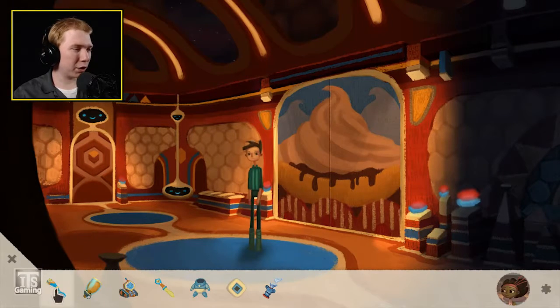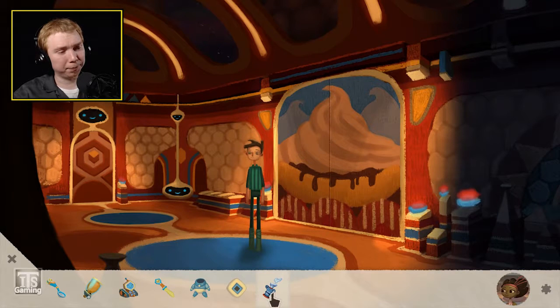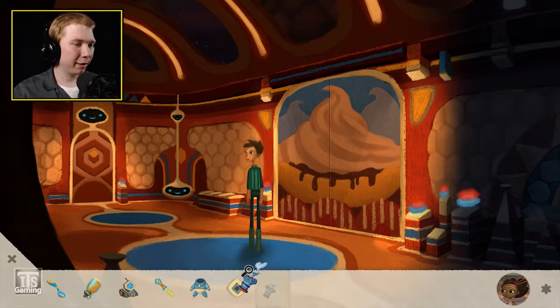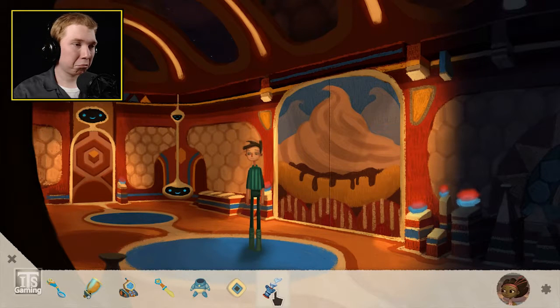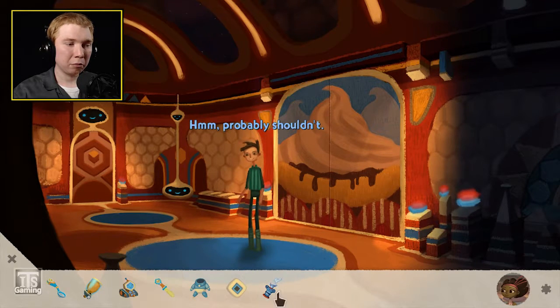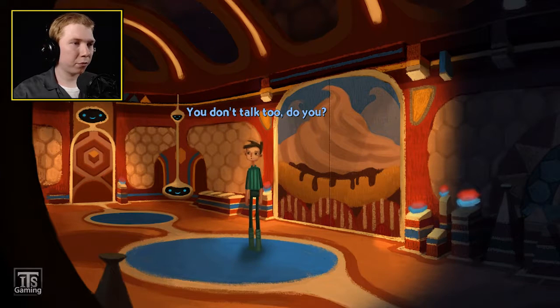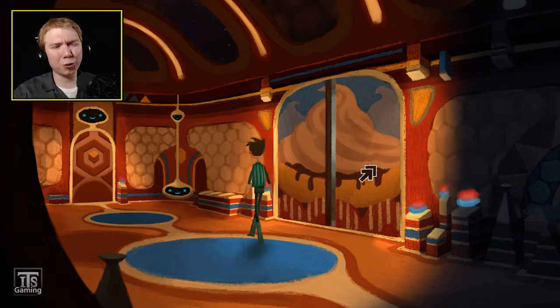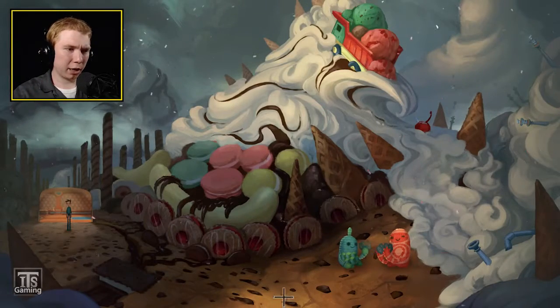I don't think that actually helped us at all. We did get the whipped cream gun. Let's try using it on some stuff. 'I'm saving my cream for a matter of life and death.' 'Not unless I have something to say.' I don't think there's anything else in this room, but just to be sure I'm going to go in again.